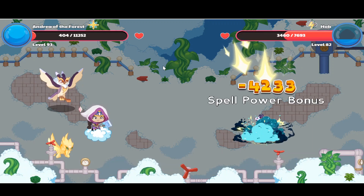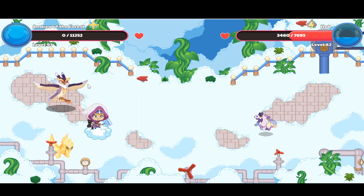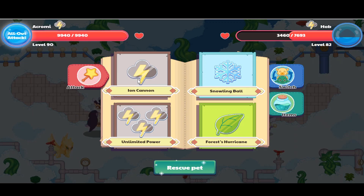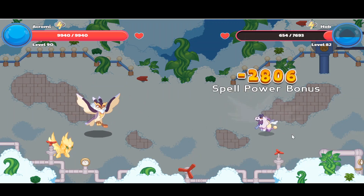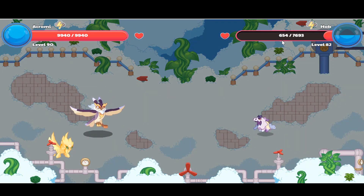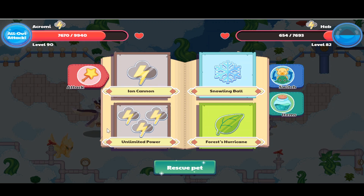I hope this hob misses me. Hobs miss a lot. So if this one misses me it's a miracle. It didn't miss me. So I'm going to switch to my nearest pet, a Chromie. I'm going to use Iron Cannon. Now we're using Iron Cannon. I have high hopes that I'm going to beat this hob. That's 654 health left. Storm against storm, but luckily my Chromie's on level 90. If you want to catch an amazing Chromie, mine's on level 90. Just go over here and catch a Browl.